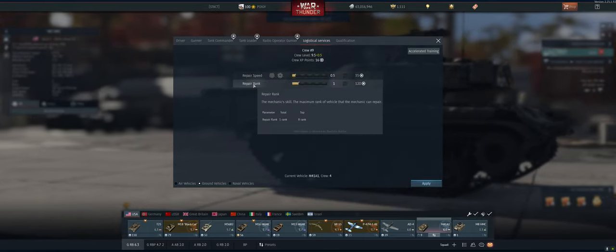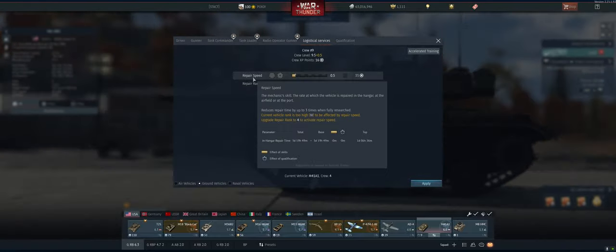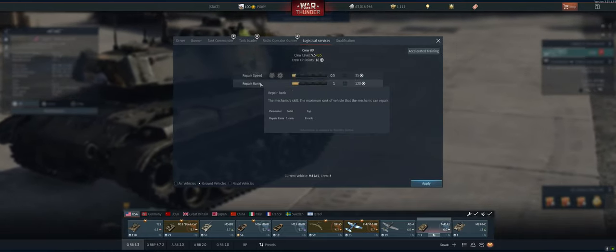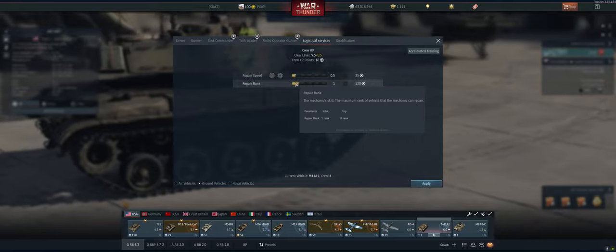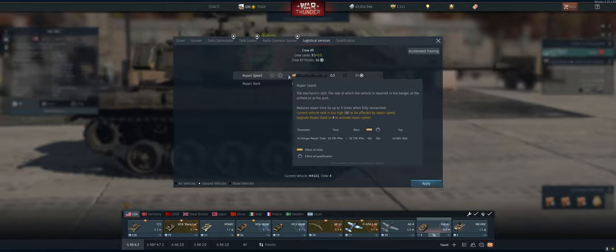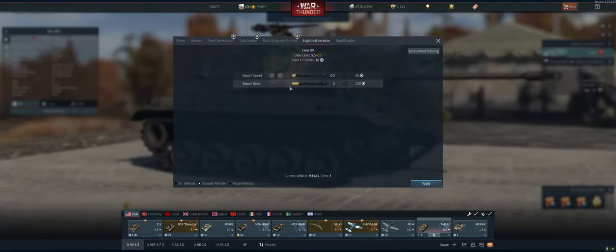Aside from that, repair speed and repair rank work together: your repair speed is only effective as long as you are in a vehicle that you have the repair rank for. Right now, we can only repair rank one vehicles faster. If we put in a rank two vehicle, it loses the ability to repair faster because we haven't qualified for that rank yet.